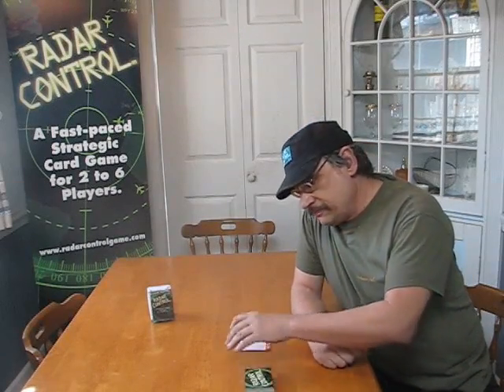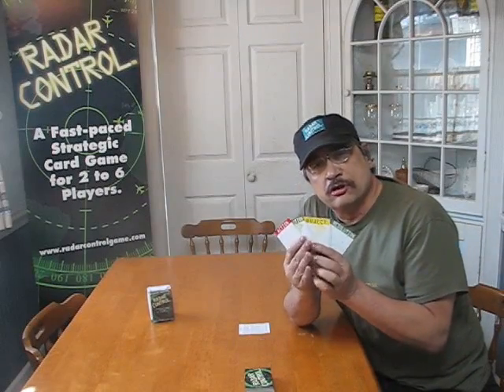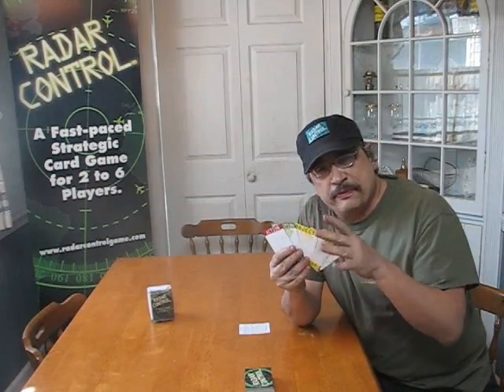When you first get the game, you've got to take it out of the box. After you do that, you want to go through the cards and remove the six blank cards — two of each type. These are spares. If you want to make up your own action, object, or resolution, feel free to do so.